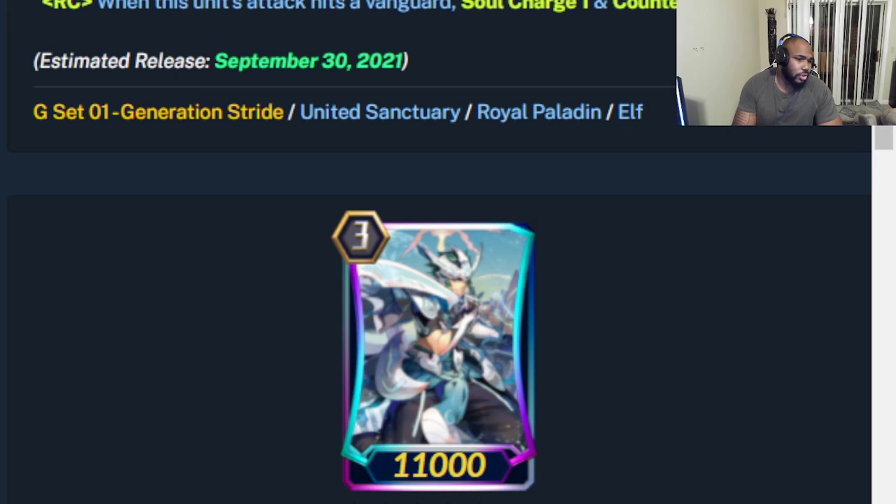The Blue Sky Knight Alt Mile — Generation Break two: during your turn all of your front row rear guards get plus 5k. When your G unit strides, you may call up to two units from your hand and give two units plus 5k. You don't have to give the plus 5k to the ones you called — you can choose whatever is on the board. That allows the Counter Charger to hit 14k numbers, and with his own plus 2k skill he's hitting 16k by itself — extremely nice for multi-attacks. You may also put a Grade Two from your drop zone to the bottom of your deck.